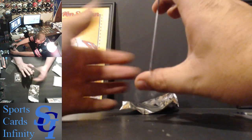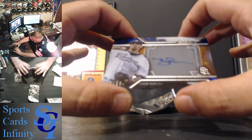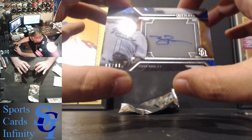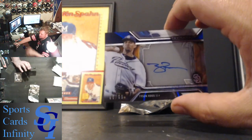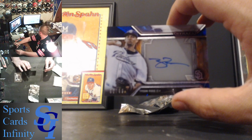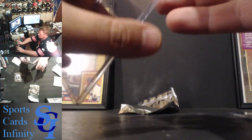The last card of the box is for the Padres — Tyson Ross. It's a Tyson Ross on-card acetate autograph, numbered 95 out of 99. This one will go to Joe Myers. Nice looking Padres card. So that was Topps Strata — small break!